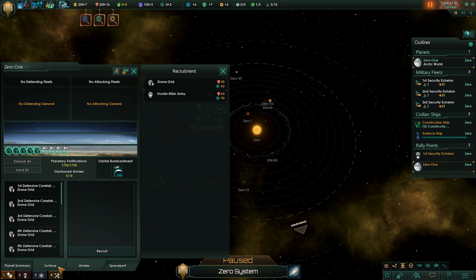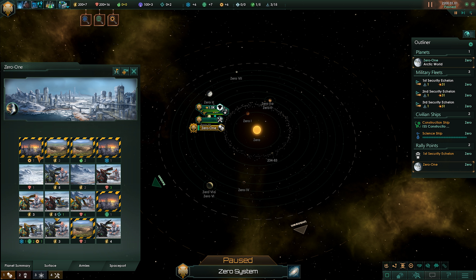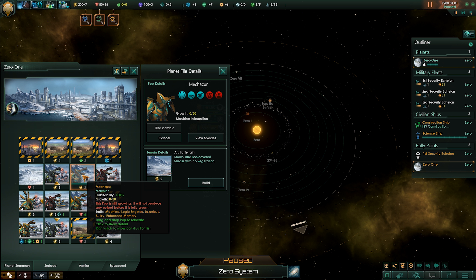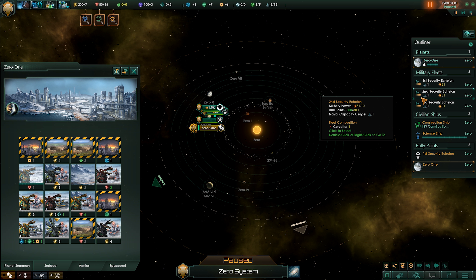Since we're robots, we have to build our populations. Right off the bat — one, two, three, four — we have a really small home world, which is four by four, so 16 out of 20. We're going to start right off and build a pop.